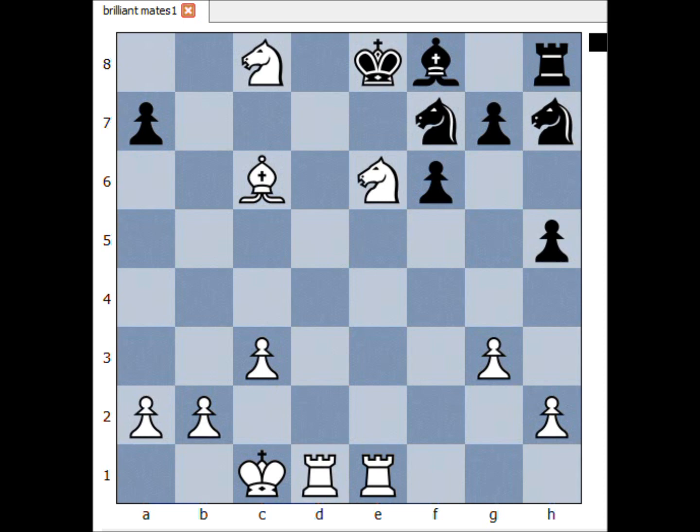And next one. White to move — what would you do? First move: queen takes on e5 check. The only move — rook to e6 checkmate. Very nice.